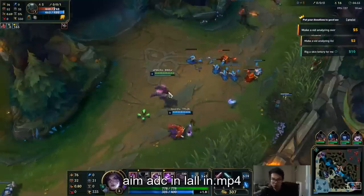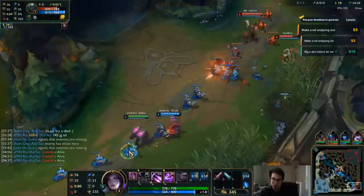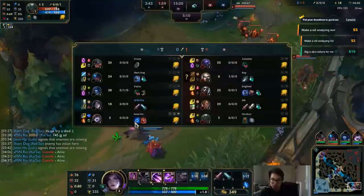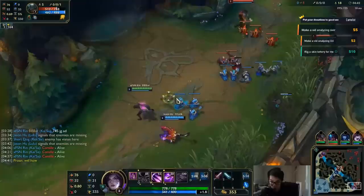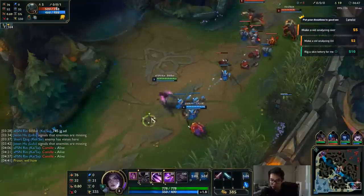You have a few more examples here — it's gonna be a short video. The point I hope gets across is that when you have a choice, unless you can instantly kill their support, you aim the ADC. Unless you're legitimately killing them right now, you want to be focusing the ADC.